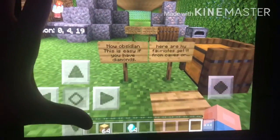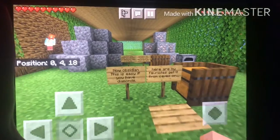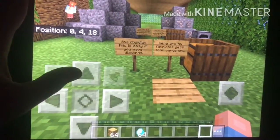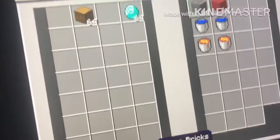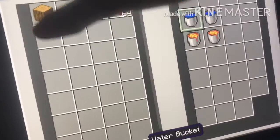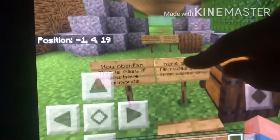Now for obsidian — this is very easy if you know how to do it correctly. Here are my two favorite ways to get obsidian: one, go caving since you already have diamonds; or two, the method I'm about to show you. Let's see if your favorite way might end up changing.